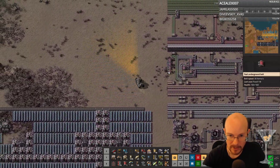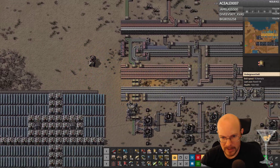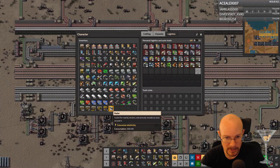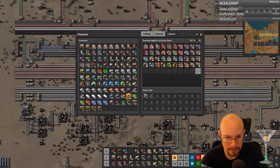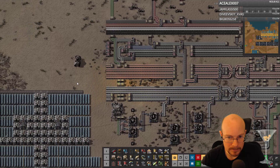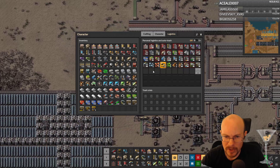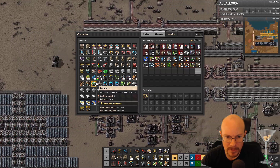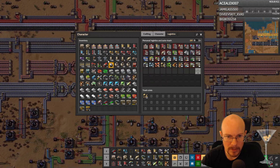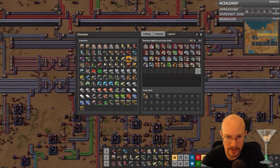Leave this here at the end of our bus. So we need the concrete. I don't have enough room for all this stuff. It's solid fuel in here, I guess. Why do I have stone on me? I should not have stone on me. Shift click, not control click. Shift click.